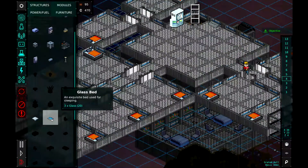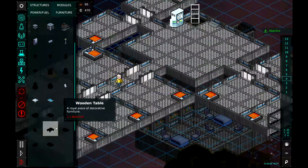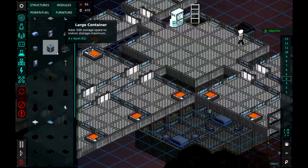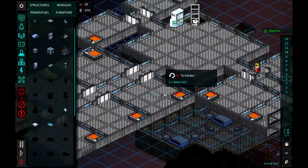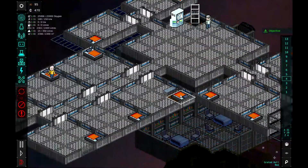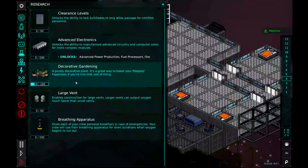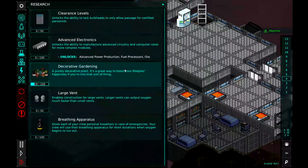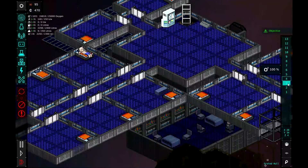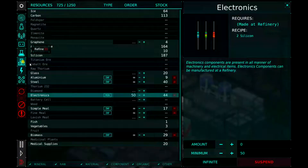Glass bed — exquisite bed used for sleeping. Decorative piece of furniture. Do we put foot lockers at the end of the bed? I'm going to put that in there, see if that improves his room, because I'm not exactly quite sure myself. 19 out of 100 on decorative gardening. Almost got our electronics. Chugging along on those vegetables, so that's good.